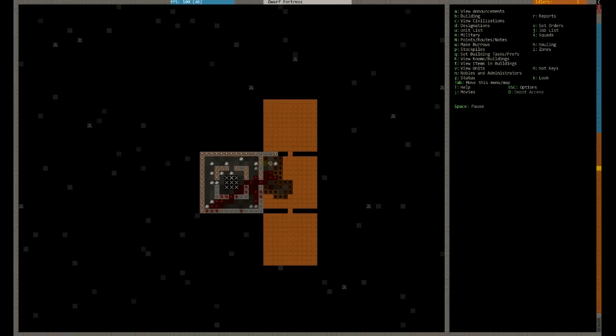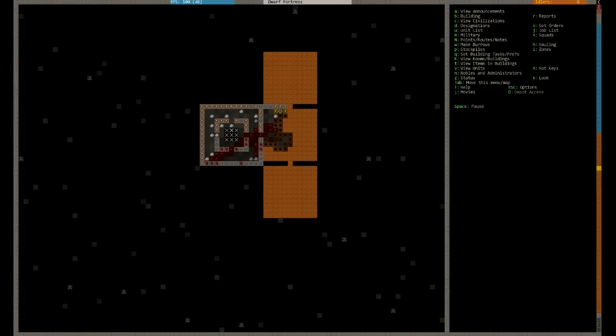Let's go back down here. What we're going to do - we need to make some chairs and tables. To do that we're going to need some workshops. We need to make this our main meeting hall - and what I mean by main meeting hall is that once they're idle they're coming back to this area here. We want them to go to that area there, the meeting hall, where they gain social skills and they'll eat there.